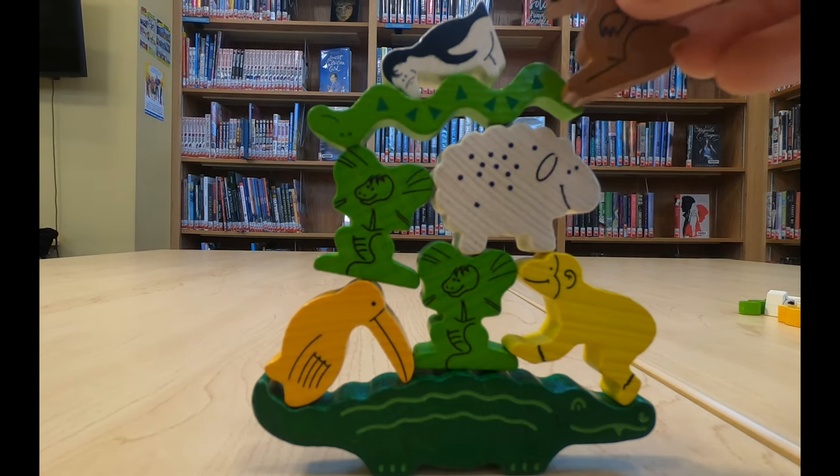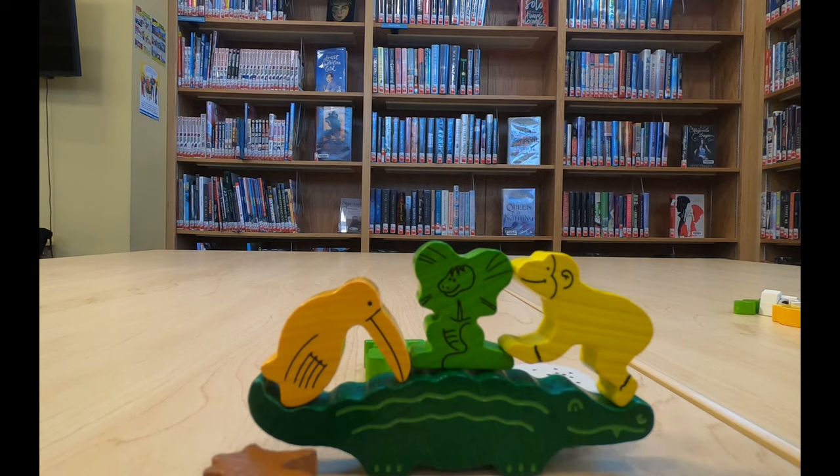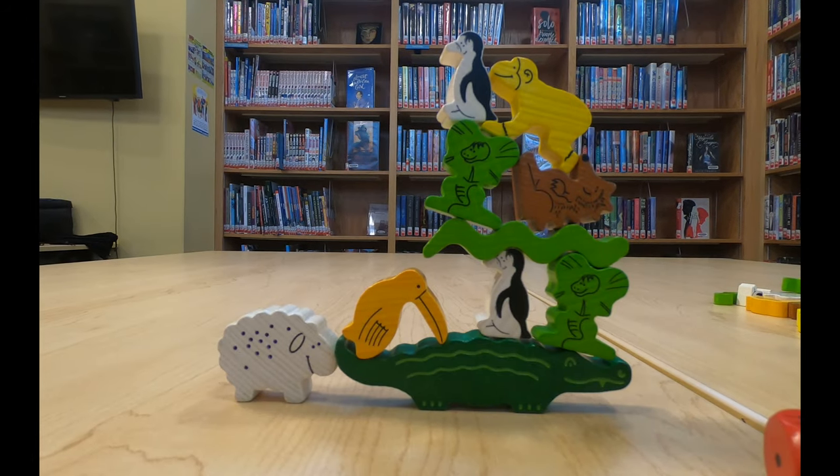If under two animals have fallen off, the player who tried to pile them now has to take them into their pile. If more than two animals have fallen off, the player takes two of them and puts the rest back in the game box.